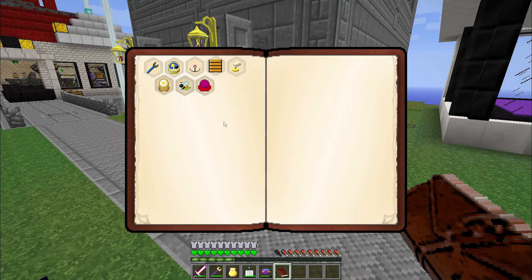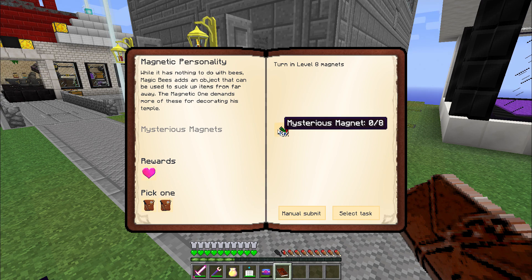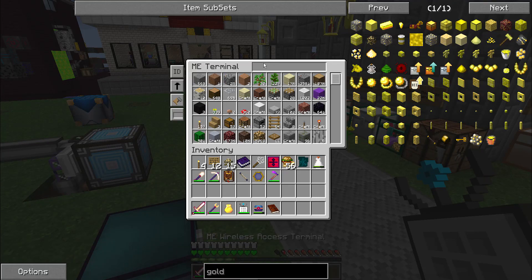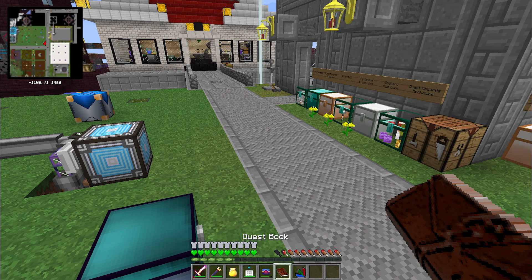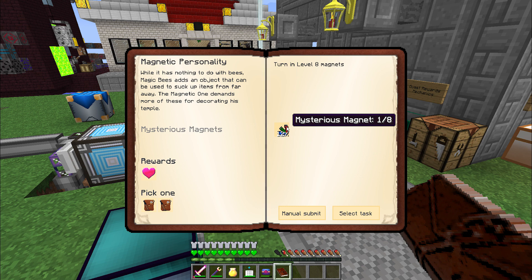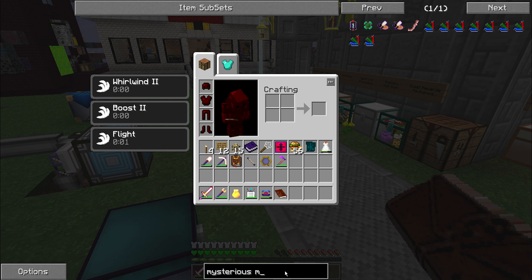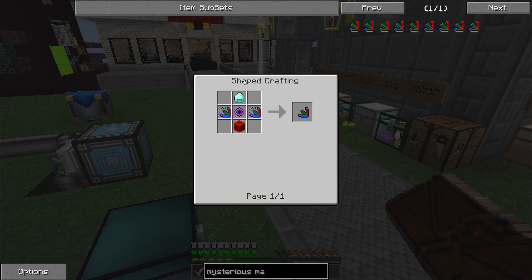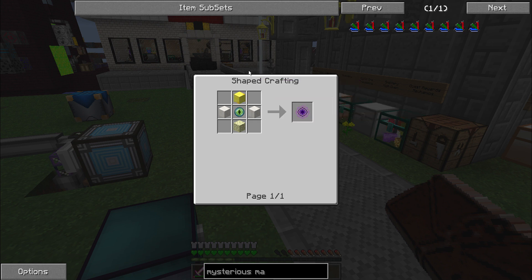Last time I said I was going to start tackling the side quest in Bees and Trees: Magnetic Personality. This requires eight Mysterious Magnets, and they need to be level eight magnets. I've already received one in a reward bag — the level eight Mysterious Magnet. The problem is each Mysterious Magnet level eight is made with a diamond, a full block of redstone, and a dimensional singularity. That dimensional singularity is produced from a block of gold, two blocks of quartz, an endstone, and an eye of ender. It also uses two level seven magnets, and each level seven magnet has the same recipe except with two level six magnets — and so on all the way down to level zero magnets, which cost two compasses instead of any lower level magnet.